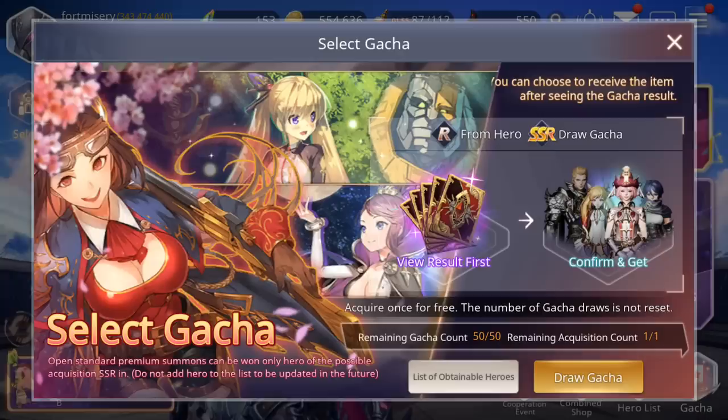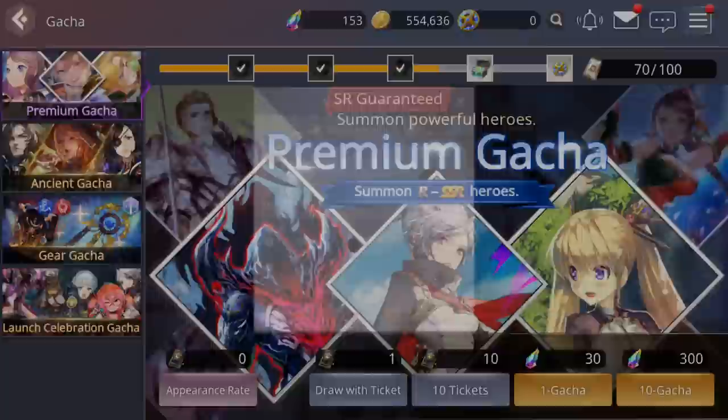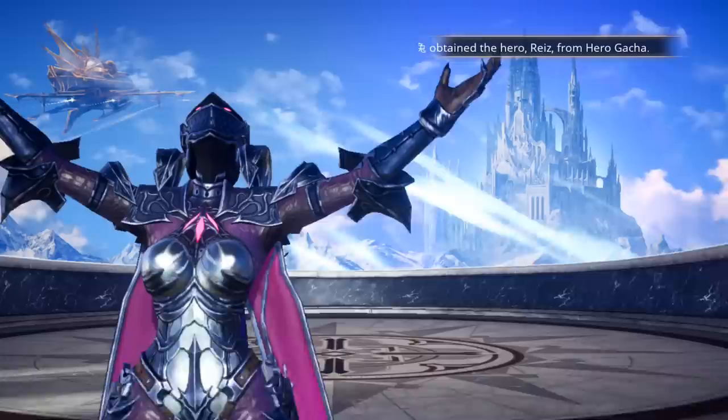You actually can't pull Ash in select summons. I think you can only pull him in premium gacha. Let's check — okay, so he's only in premium gacha. You can't get him in the select summons.